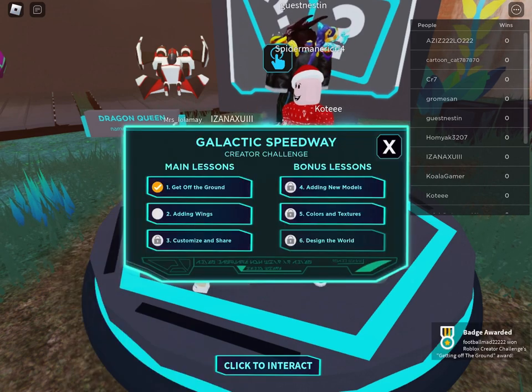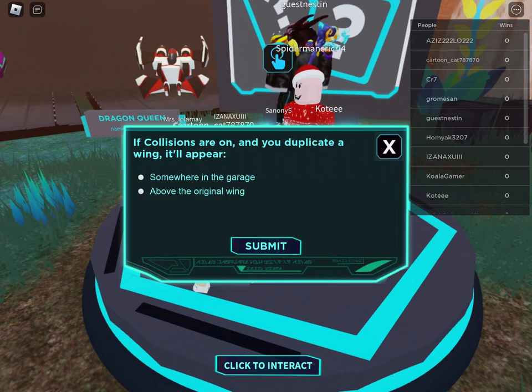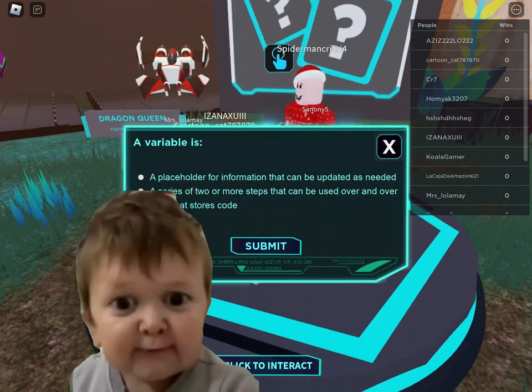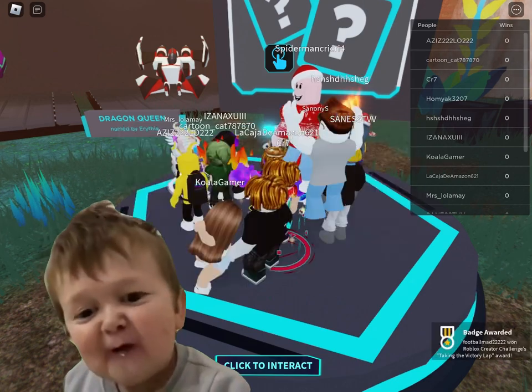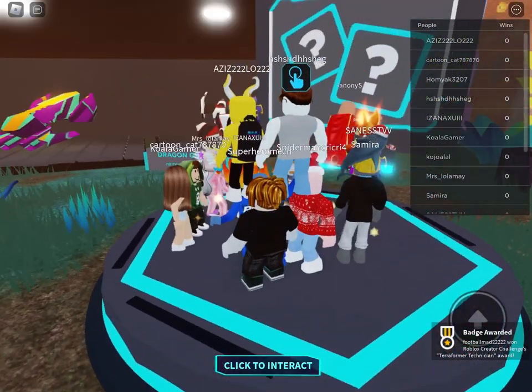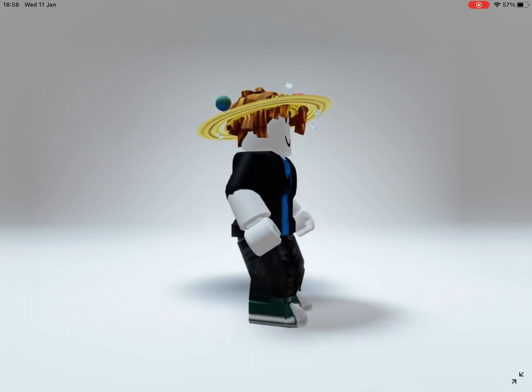After completing the first quiz you get your first item — all you have to do is complete the rest for the rest of the items. After finally completing it, you get your items. This is what the items look like.